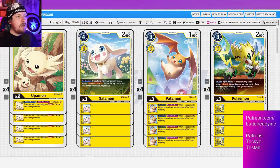Starting off the bat: Upamon. Just like we were talking about, Upamon is our four babies for this one. I only went with four over five. One, I really like the consistency. Two, I don't really like any of the other eggs that much with this version of yellow. This version of yellow is fast — it's a very fast-paced deck. Unlike yellow of yesteryear, where it was a lot more slow and control, this is a lot more fast.